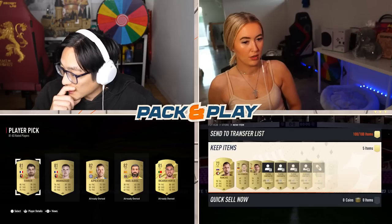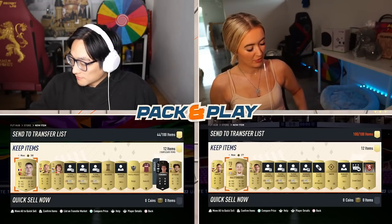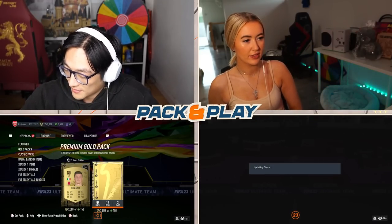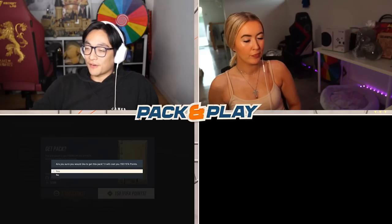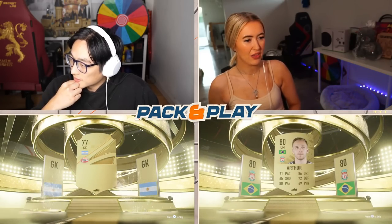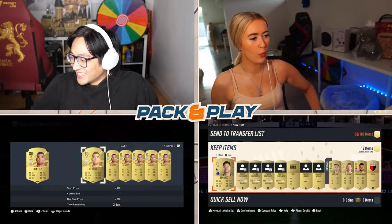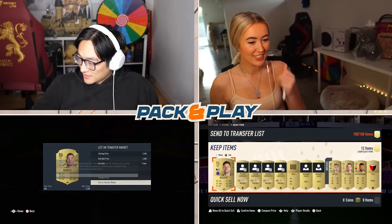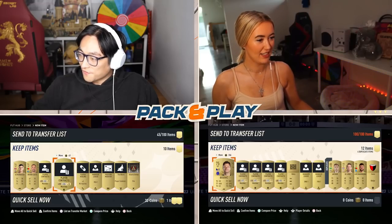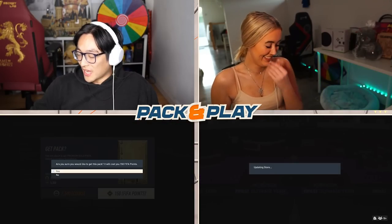I've got another goalkeeper — Casper Schmeichel — but I'm sticking with Nübel. Oh, a player pick! A centre-back — goodbye to Mr. Alvarez. I'm gonna grab Bourgeard — he's a right mid in the French league, just to give me some more chemistry. I just want to see a Ones to Watch. Arthur — didn't know he played for level 4 football. Wait, I've got a goalkeeper here! I've literally had back-to-back-to-back goalkeepers in these packs.